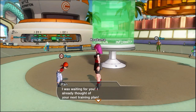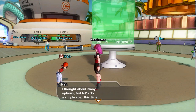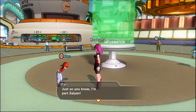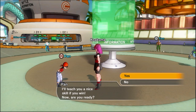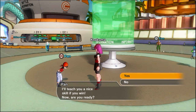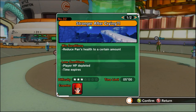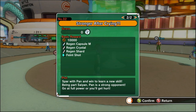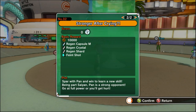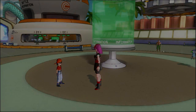Anyway, I was waiting for you — I already thought of your next training plan. I thought about many options, but let's do a simple spar this time. Just so you know, I'm part Saiyan. You'll end up crying if you let your guard down. I'll teach you a nice skill if you win. Now are you ready? The mission objective is to reduce Pan's health to a certain amount — stronger after crying. Spar with Pan and win to learn a new skill. Being part Saiyan, Pan is a strong opponent. Go at full power or you'll get hurt. That will be fine — can't be any worse than the Max Star difficulty missions we've been doing.